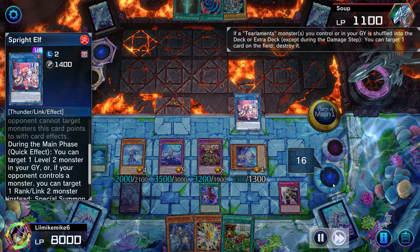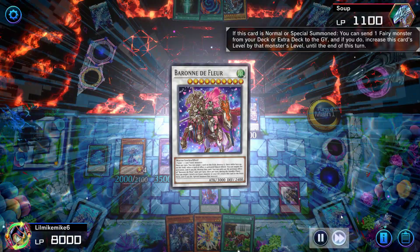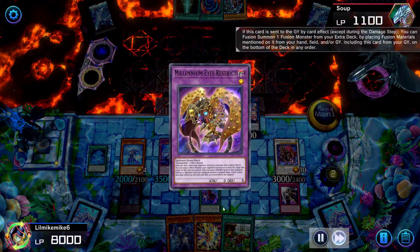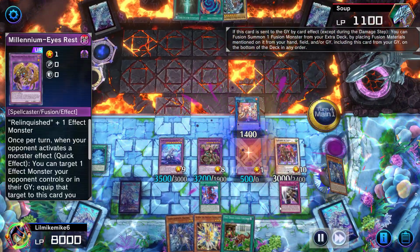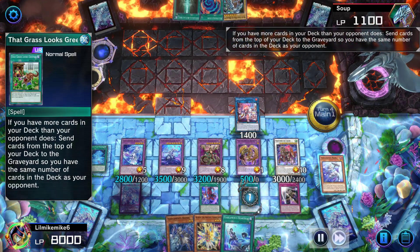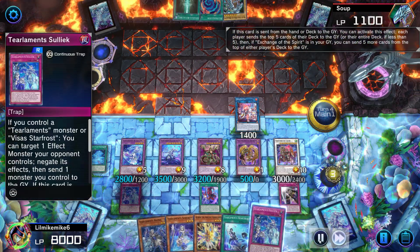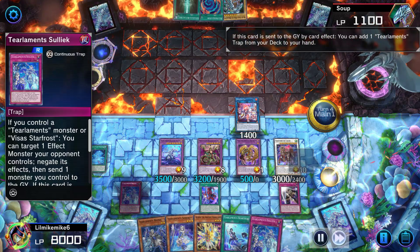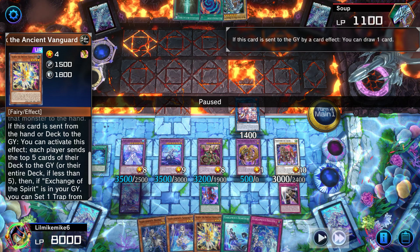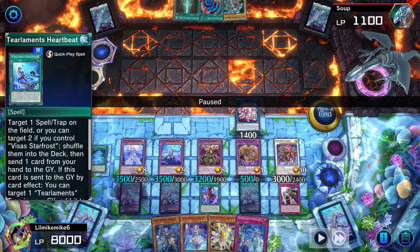We're going to pop this card right here just to clear up some space, then be able to use that Diviner so we can go into Baron the Floor right here, sending another shuffler. Then we're going to use that scream to start milling more cards, going into Millennium Eyes Restrict, then going to Kick Close right here. Activate Kick Close, grabbing Heartbeat, activate Grass Looks Greener, going into more mills, more plays, sending some more cards. Then we're going to go into Rural Close. Then we're going to set Crime from the graveyard. Now look at this board.